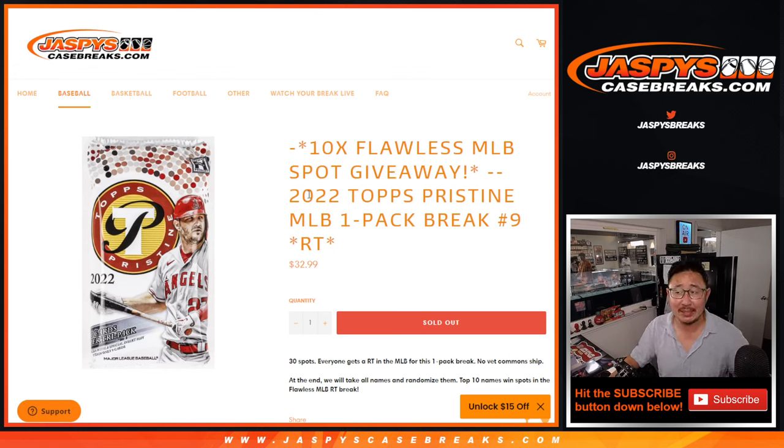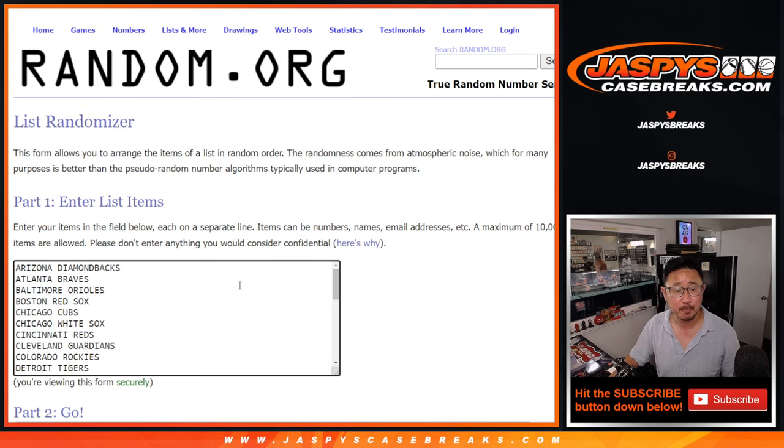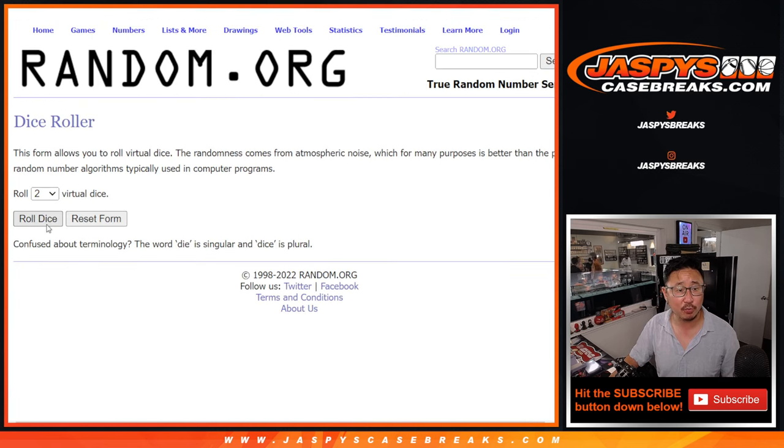Hi everybody, Joe for JaspisCaseBreaks.com coming at you with a filler pack. We're going to give away 10 flawless baseball spots at the end of this break in a different dice roll. But the first dice roll will be the pack break itself. Big thanks to this group for getting in on it. And there are all the teams right there. Let's roll it.